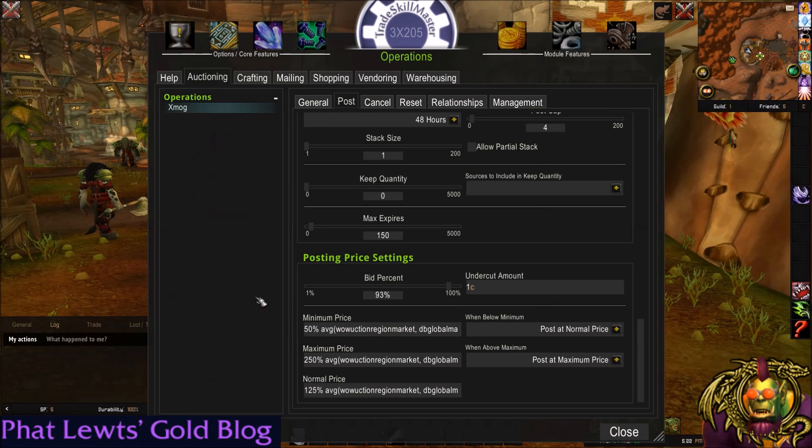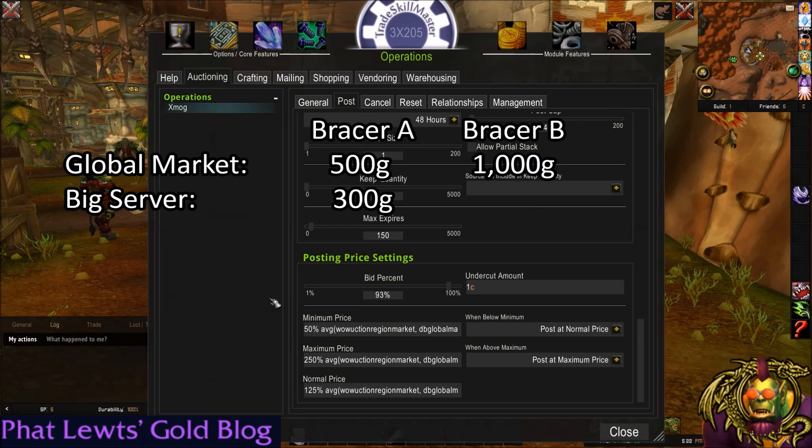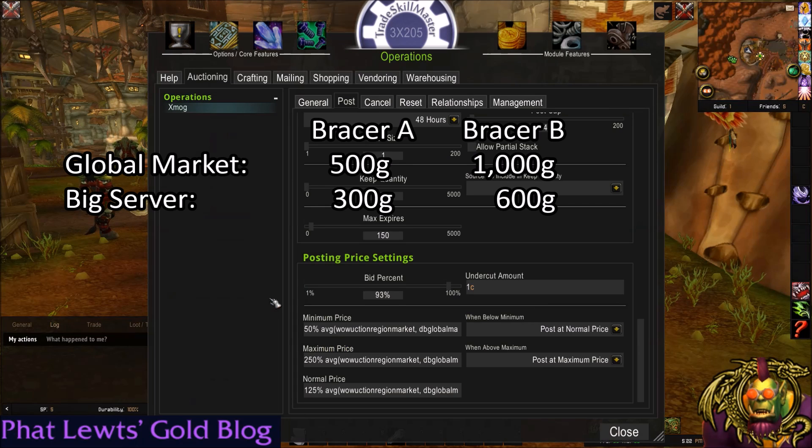My minimum price, maximum price, and normal price are all based off of a global market price. The reason I use a global market price as my source is because I think it establishes a relational value between two items. For example, if bracer A is worth 500 gold and bracer B is worth 1,000 gold according to these global market values, then bracer B is worth twice as much as bracer A. So if I go on a big server and bracer A is now worth 300 gold, I would expect bracer B to be worth 600 gold. It's a sample of the WoW population, so it should establish some sort of relationship, and I think most items fall into that spectrum.